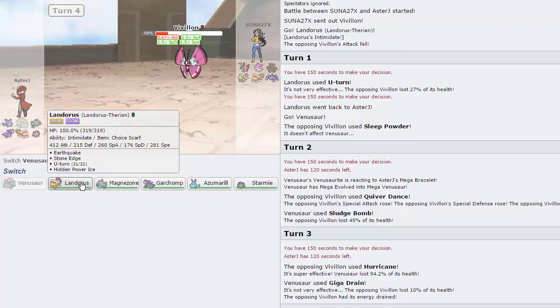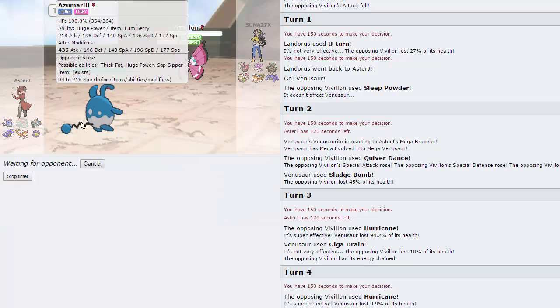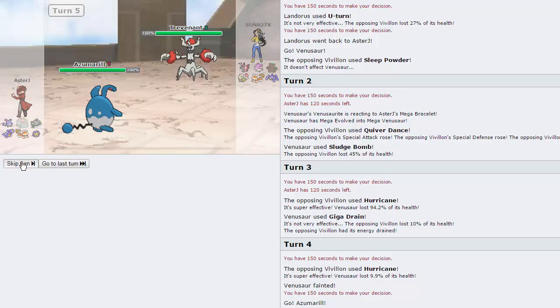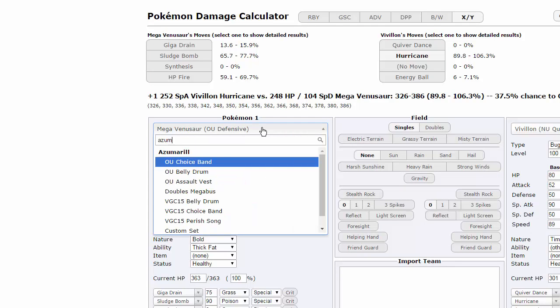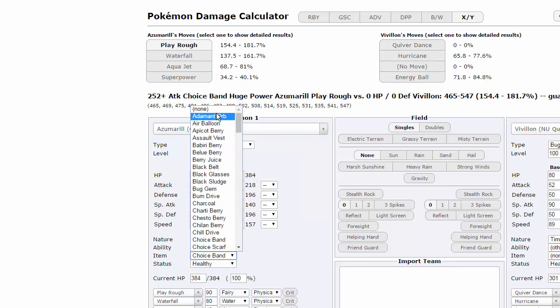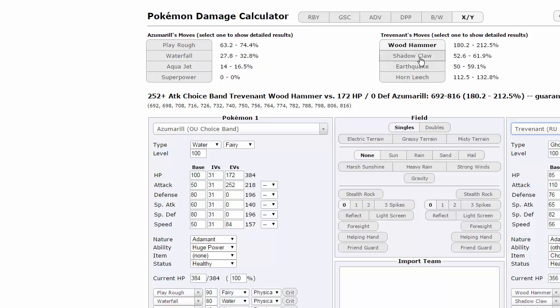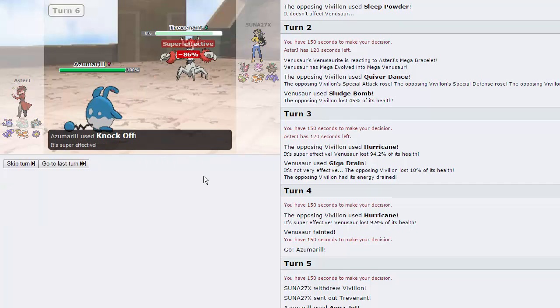I'm forced into Azumarill because we are Adamant, not Jolly, with our Landorus, and this thing would outspeed us, so I just got to go for an Aqua Jet. He's going to go into Trevenant. Knock Off does 90 to 106 to it, so yeah that's pretty much a knockout — and we are faster even. He was holding a Sitrus Berry, so we're able to knock that out.